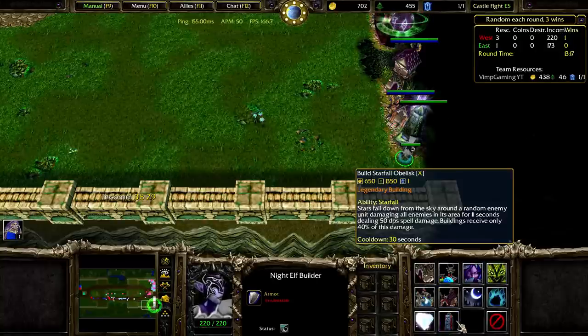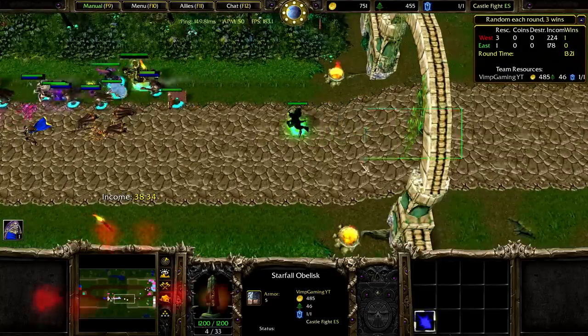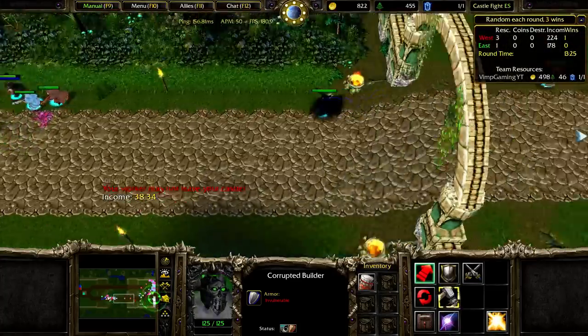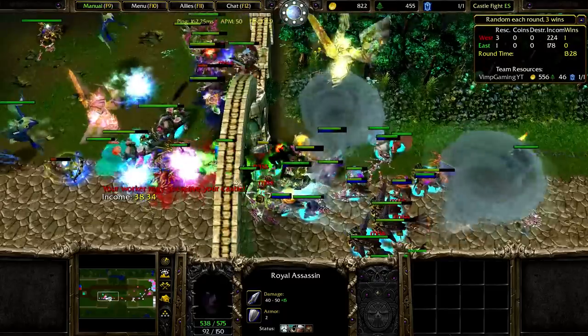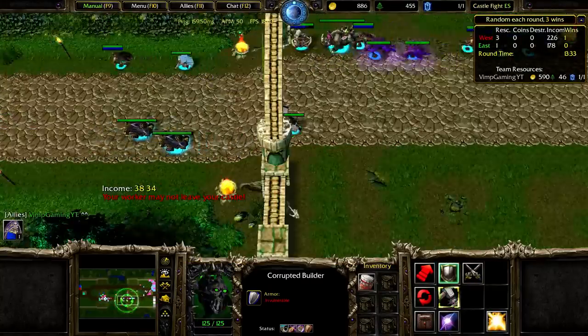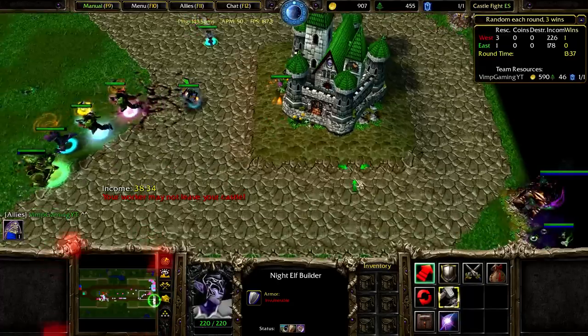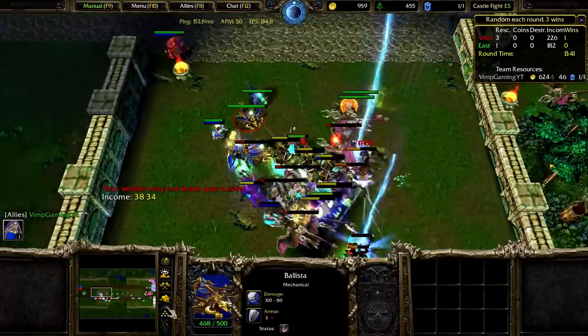Got the Starfall now — that was weird. I can't leave my base, rip. What's the range on this — is it all over the map? Oh yes it is, that's awesome! Starfall is pretty good, got that at least. Ballista — I guess go for more of these. This star protects key positions. Oh, that could be pretty good, let's do it.